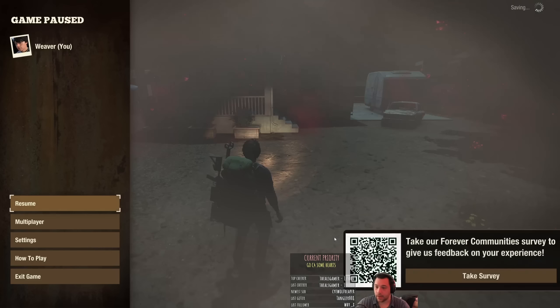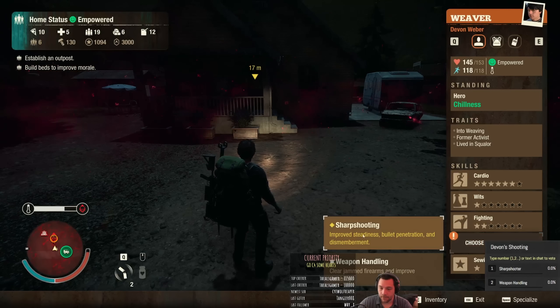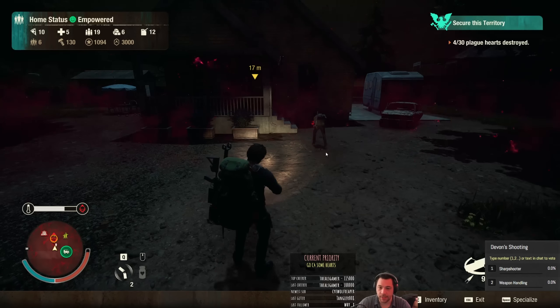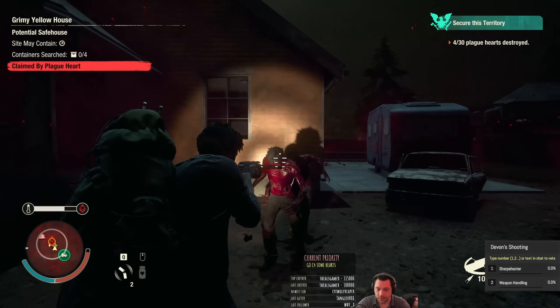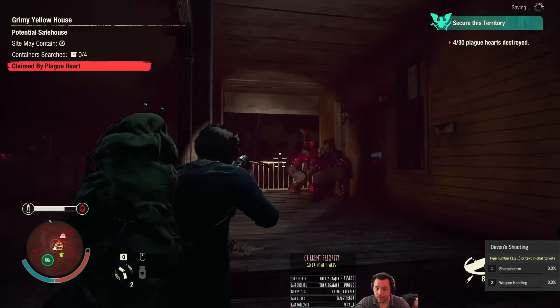Sharpshooter or weapon handling — Devon's shooting skill choice. Sharpshooter gives steadiness, bullet penetration, and dismemberment. It does not work very well with crossbows though, because you don't get bolts back when they pierce targets as often. But you can vote for it anyway if you want.